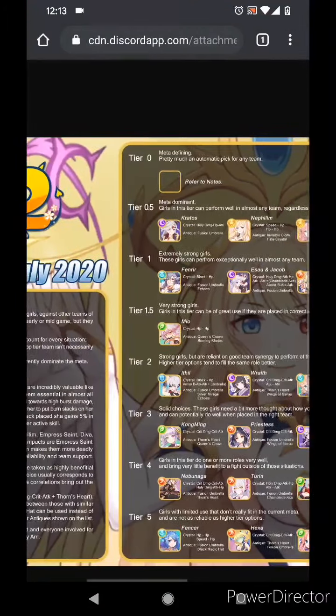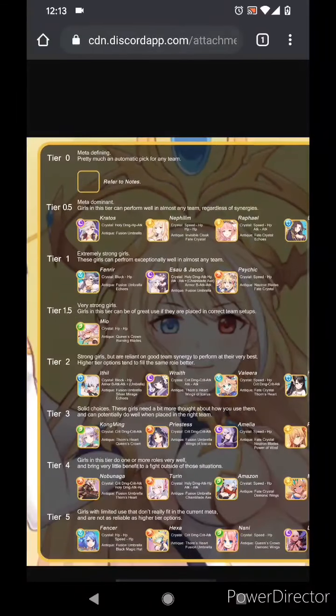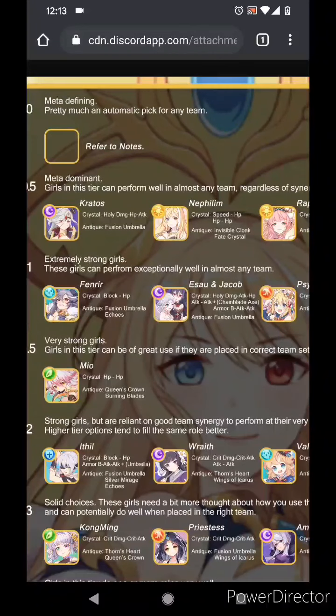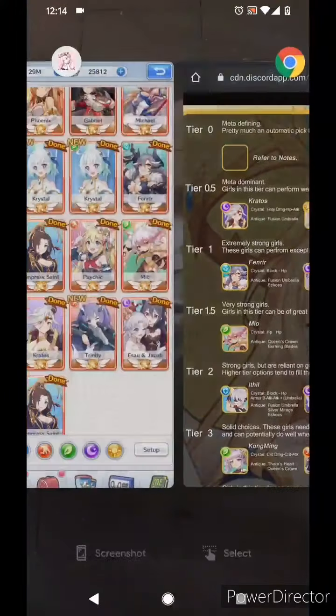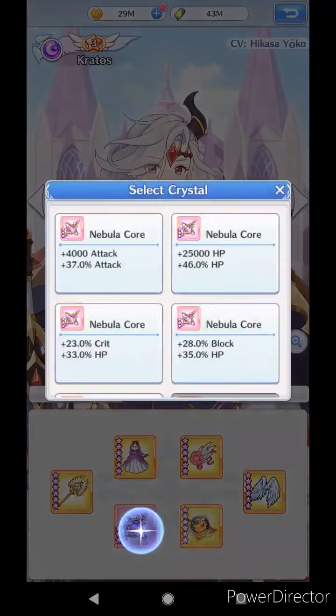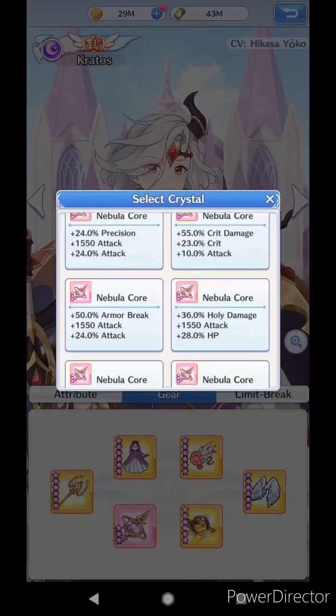So let's take a look here. This is the Girls X Battle 2 guide, the most recent one that came out in July. When you zoom in, you can see little information next to the pictures of each of the girls in the tier guide. It says Crystal, Holy Attack Damage, HP Attack. When it says Crystal, it's actually talking about the Dragon Jade Crystal.